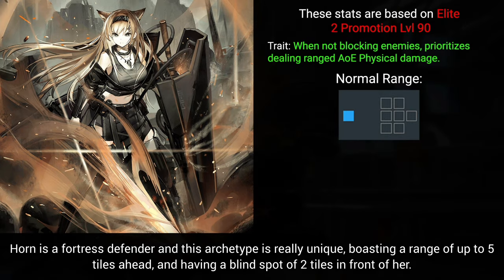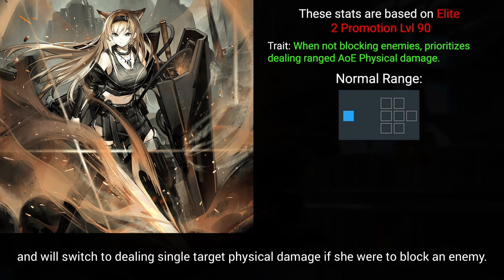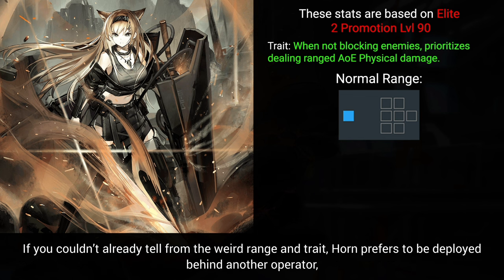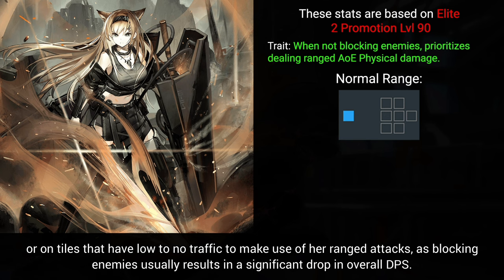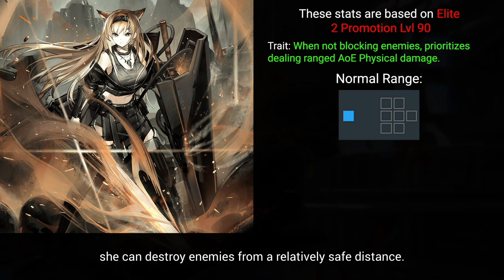Horn is a fortress defender and this archetype is really unique, boasting a range of up to 5 tiles ahead and having a blind spot of 2 tiles in front of her. The archetype's trait lets Horn prioritize launching attacks that deal AoE physical damage when she isn't blocking enemies, and will switch to dealing single target physical damage if she were to block an enemy. Horn prefers to be deployed behind another operator, or on tiles that have low to no traffic to make use of her ranged attacks, as blocking enemies usually results in a significant drop in overall DPS. Fortress defenders are usually geared more towards damage rather than defense, and thanks to her trait and range, she can destroy enemies from a relatively safe distance.